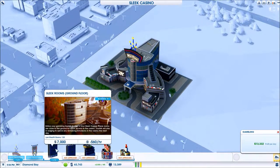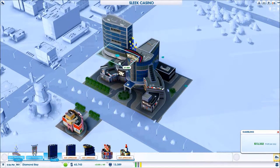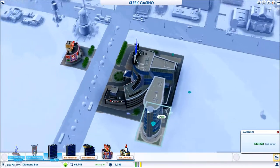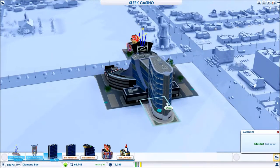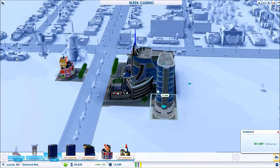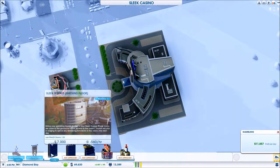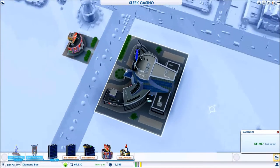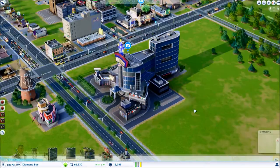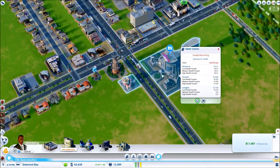To stay in the sleek casino — so this is mostly aimed at the low wealth visitors. I thought it was going to be a tower of some sorts. Ground floor — okay, I gotcha. I'll just place this here. Let's see how that does. It looks pretty nice.